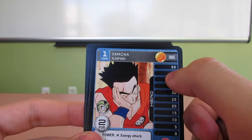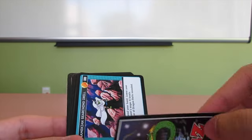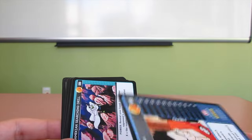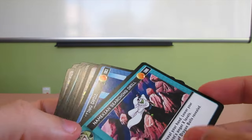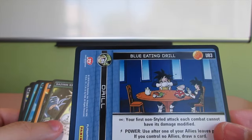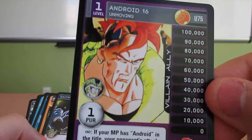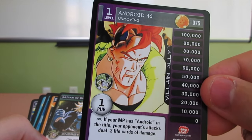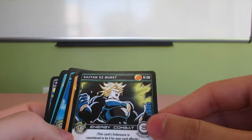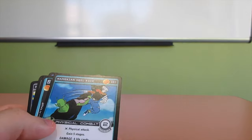Wow, Yamcha's really weak. And there's the back. The original Dragon Ball Z cards have the same back. Yamcha — they're making a searching drill, blue eating drill. Android 16. Nice. Level 1. Damn, way stronger than Yamcha. Same key burst.